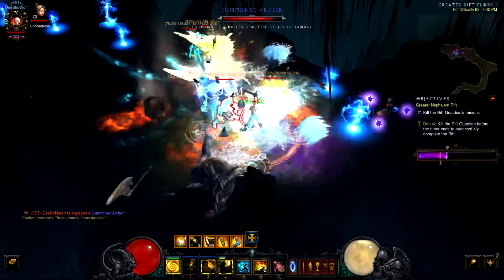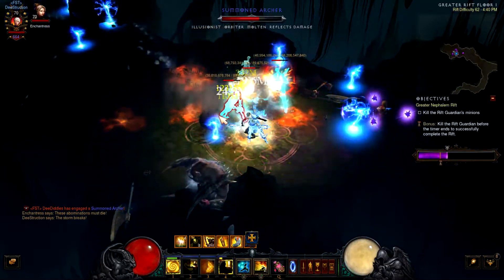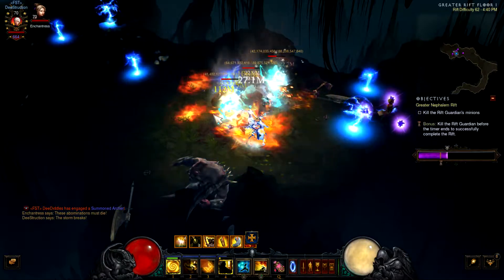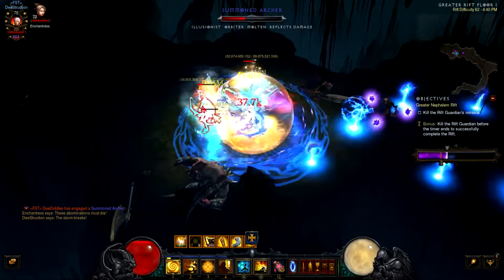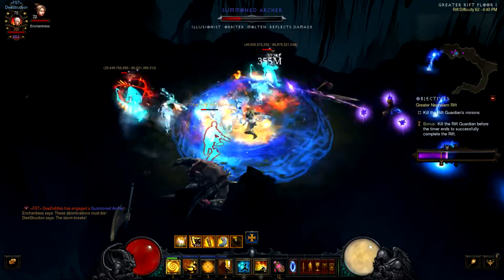I noticed I had to play a lot more intelligently and a lot less aggressively because of that. Popping my Mystic Allies cooldowns really helps a ton with damage — it knocks off like a good third of some enemies' health.